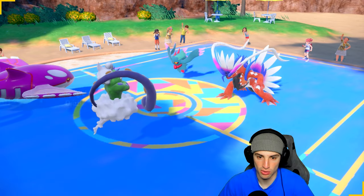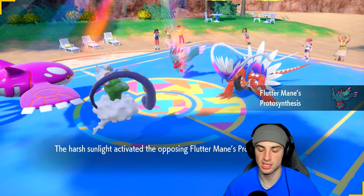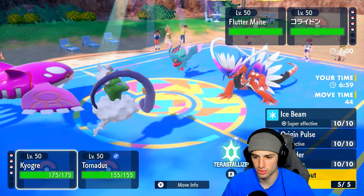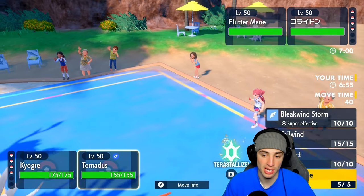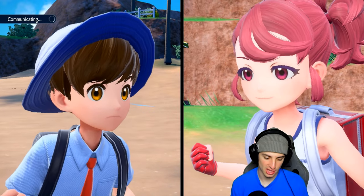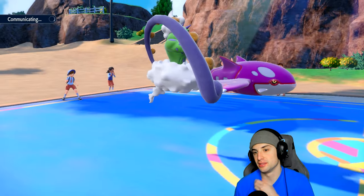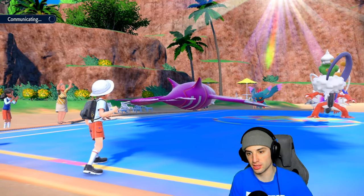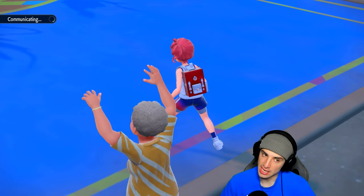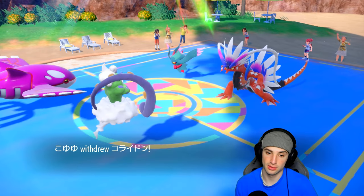They lead Fluttermane and Koraidon, which is totally fine by me. Do I win the weather war? Probably not since I'm Choice Scarf, so I'll go for Rain Dance and Water Spout — actually I'm not dealing with Origin Pulse, we're going Water Spout. I'll set the Rain Dance and outspeed regardless. Then I get off Tailwind next turn. The rain with Kyogre is great, and if I need more rain support Tornadus has Prankster Rain Dance.